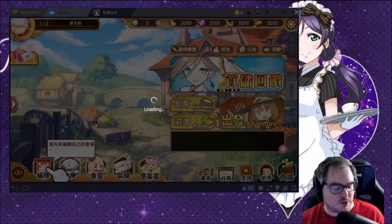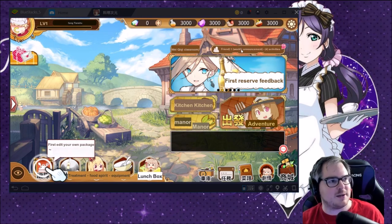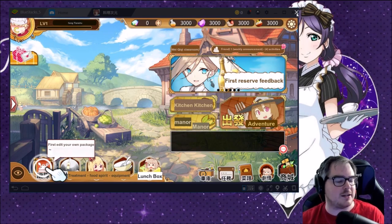Let's hit Ctrl+Alt+L again. We can see: the kitchen, the manor, the adventure, treatment, food spirit, equipment, lunch box. So cool — I love that it can do this. Obviously it does its best, because sometimes you can't fit all that text into one little box in English. Really cool that it does its best.